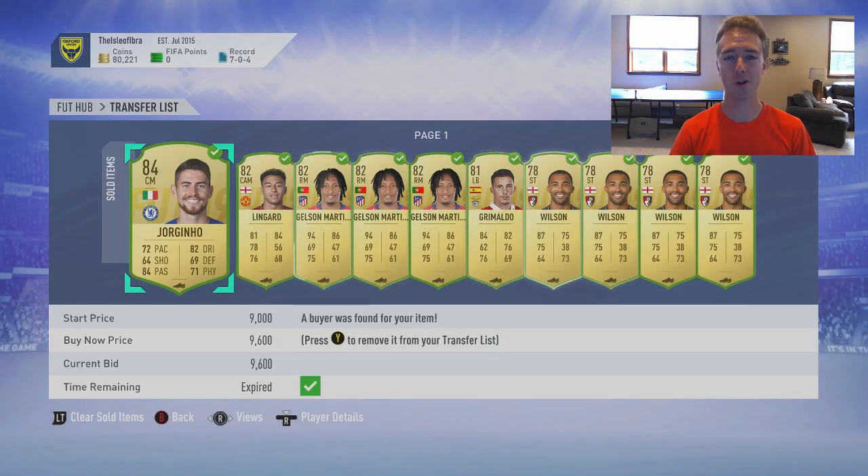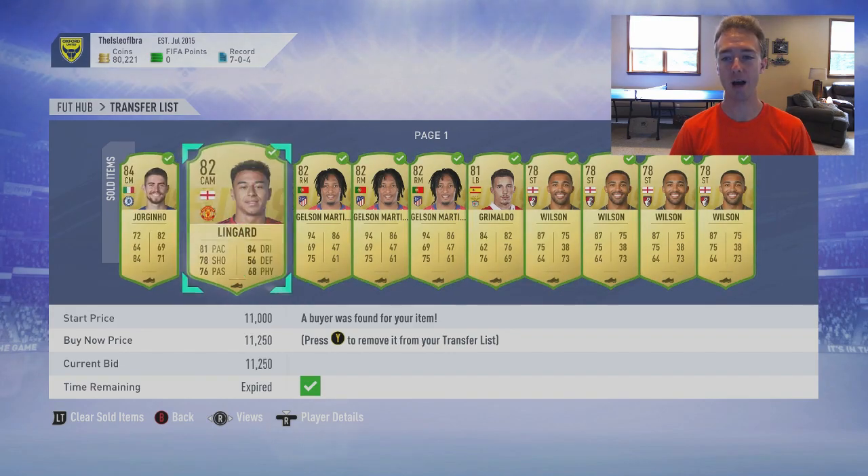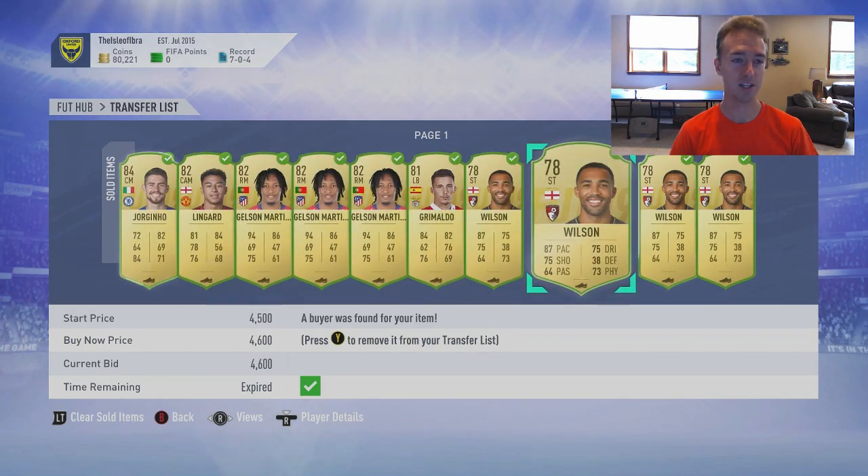What's up boys, it's Nate Dog Mac, welcome back to the channel. Today I want to talk about how I made coins in the last 24 hours using a very simple thing: just noticing trends on the market. Every day for the past two days, a lot of cards have been making a trend of being more expensive in the early morning and then cheaper at night.